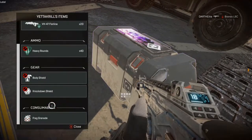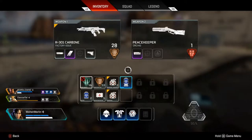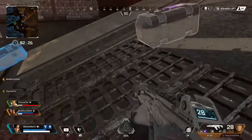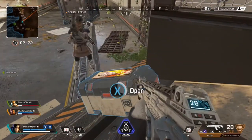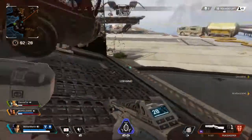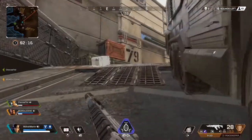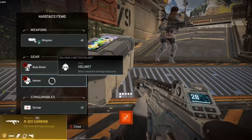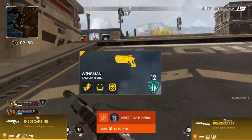Now it's time to talk about legendary weapons. Legendary weapons come in 2 forms: legendary standard weapons and legendary exclusive weapons. Legendary standard weapons are just the normal weapons found across the map, only with all their attachment slots filled with the pre-selected best attachments. I have only seen the R301, the Peacekeeper, and the Wingman, but let me know if you guys have seen any others.